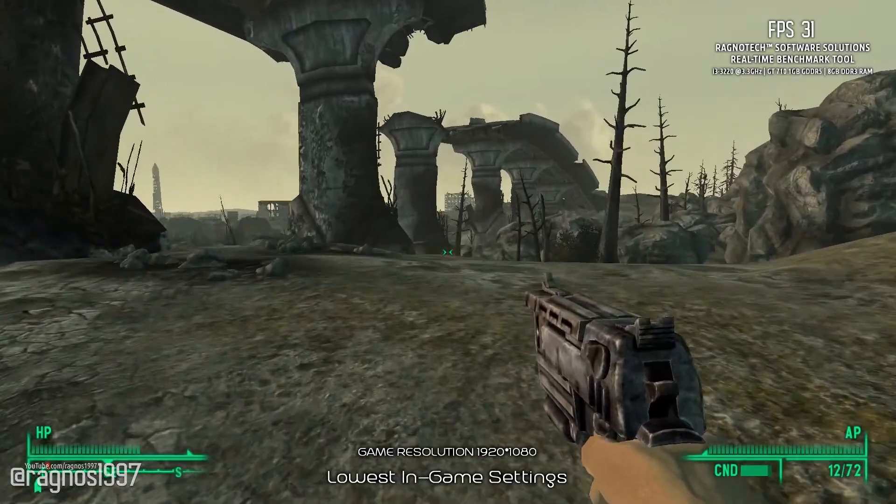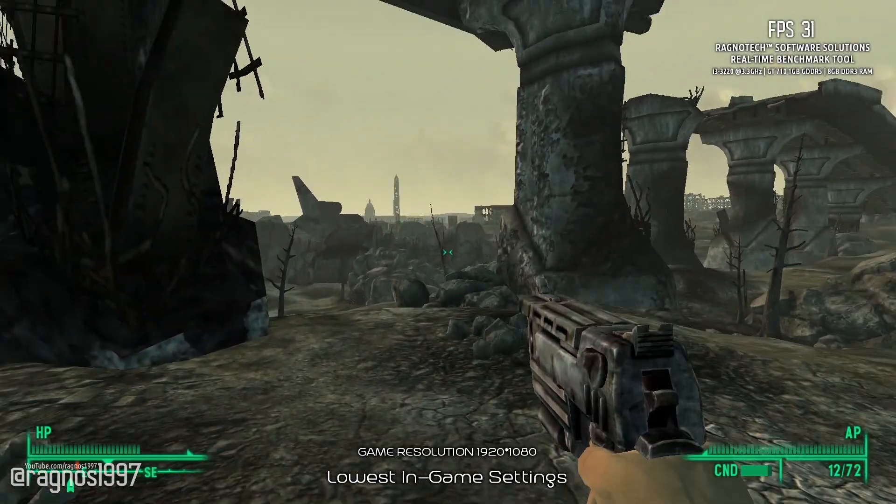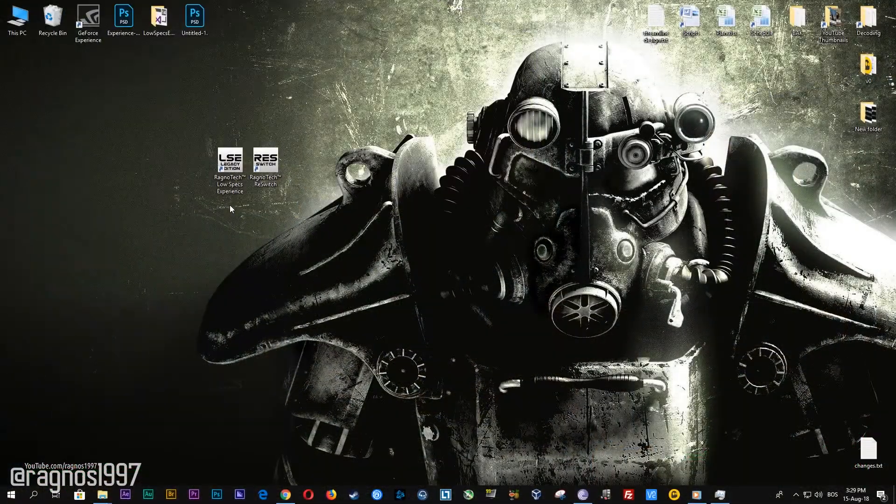So before you do anything else, simply head over to my website and download this little software which is called the Low Specs Experience. The download link is posted in the description of this video. Low Specs Experience is a free tool that I developed that will allow you to go above and beyond anything possible in the in-game video options. After you download it, simply install it and you will get these shortcuts on your desktop.